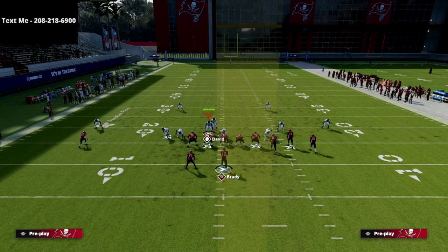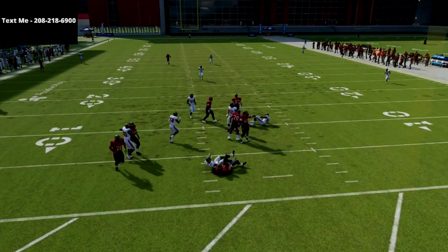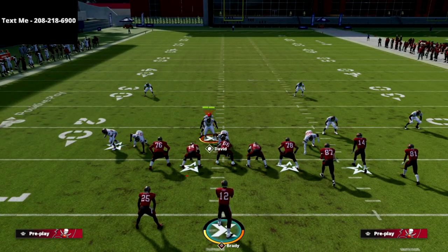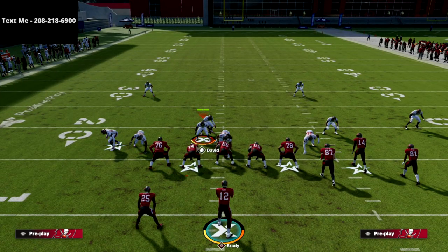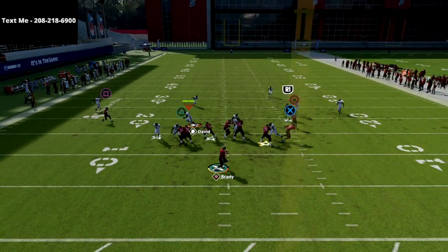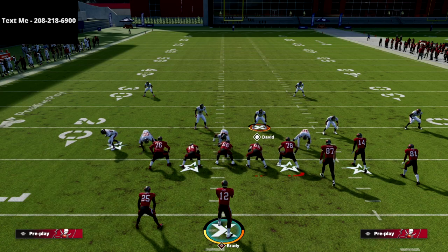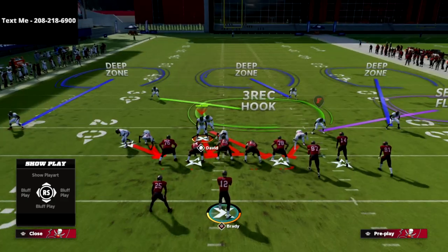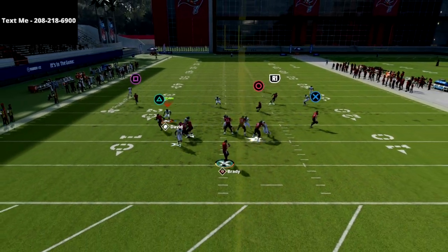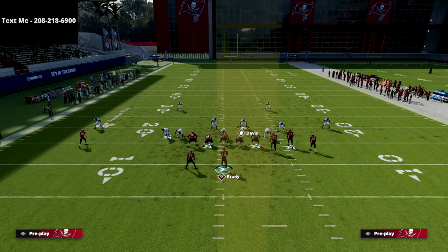The point of this blitz is not necessarily that it comes in completely free every single time — we don't have time as the user to just sit there and hold; we have to get out in coverage. But as you see, it completely screams through. If you're reading the defense and you see the back went out on a route, you've got to go get him ASAP. If you're sending the five-man and the back is out on a route, just go — the pressure is coming no matter what.